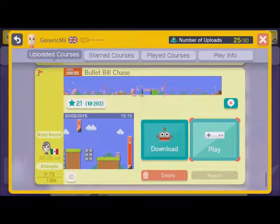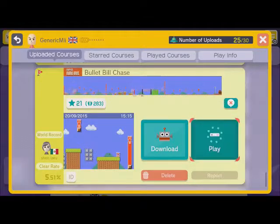Okay, so let's start the last level in this Super Mario Maker Showcase. This is one of my high rated levels — this is Bullet Bill Chase with 21 stars, but it has a low percentage clearing rate, so I expect to die a lot. Let's start the match.